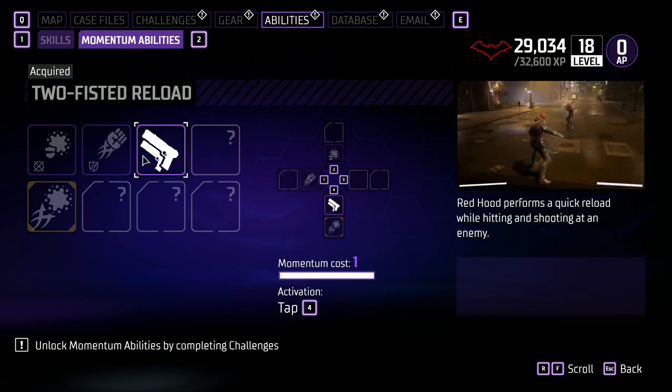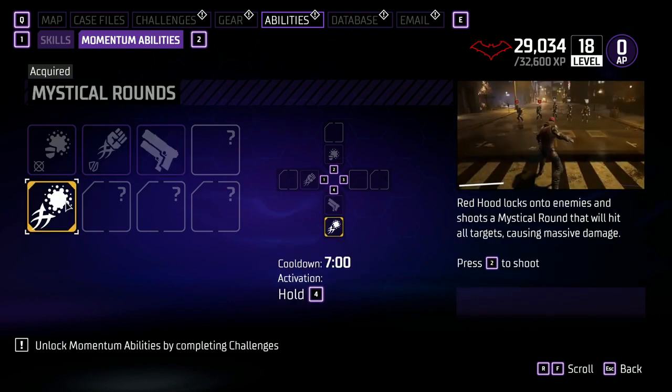Two-Fisted Reload — Red Hood performs a quick reload when hitting and shooting at an enemy. The last Momentum Ability is Mystical Rounds — Red Hood locks onto enemies and shoots a Mystical Round that hits all targets causing massive damage; press the button to shoot.